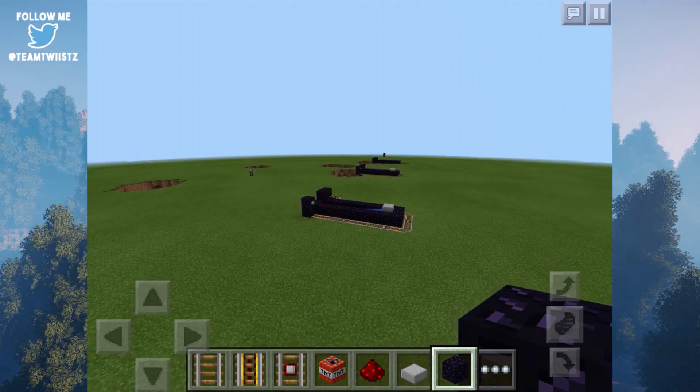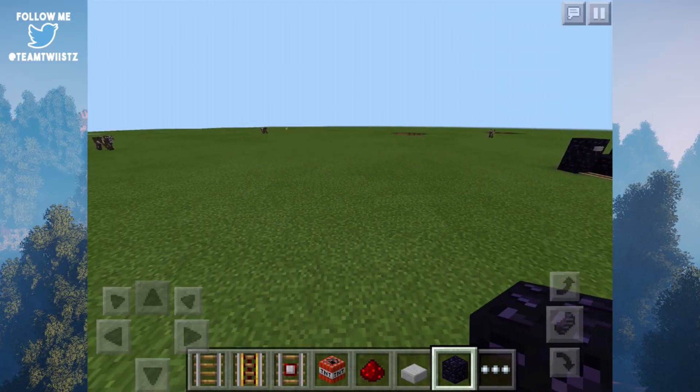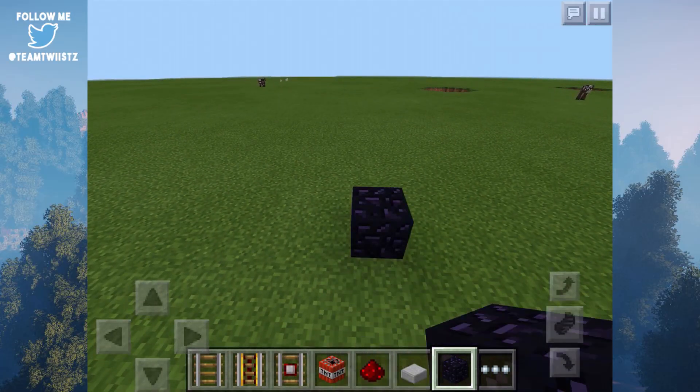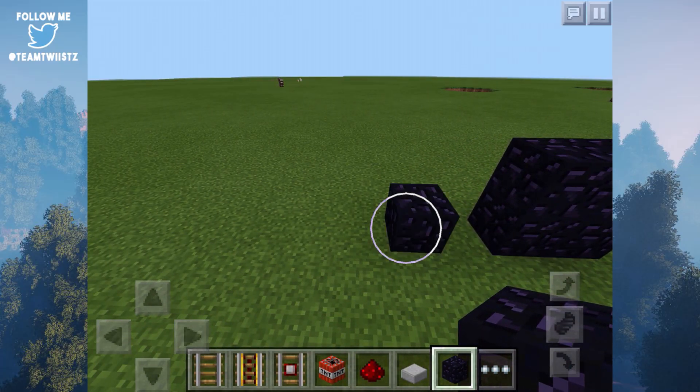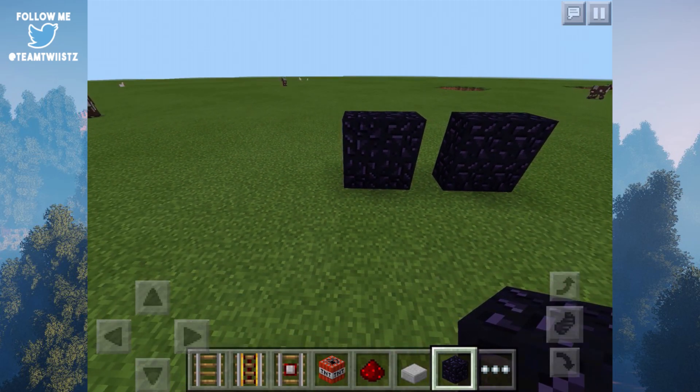So let's go ahead and take a look at how to build it — it is really simple guys. What we need to do is first build up an area like so, so it's like two by two, and then we come on over to this side, skip a block, and do the same thing. And then we want to go ahead and build this down by nine blocks — one through nine.